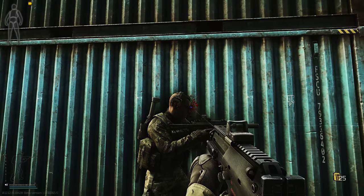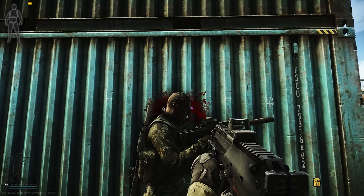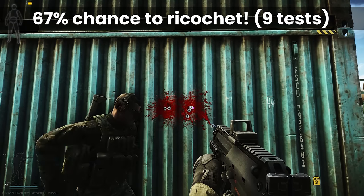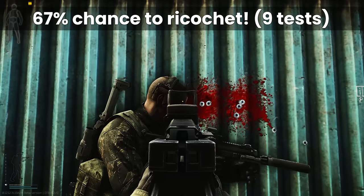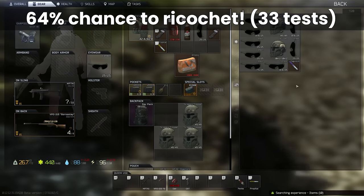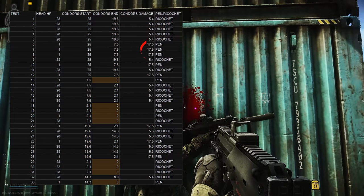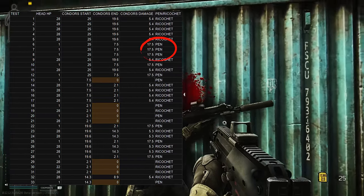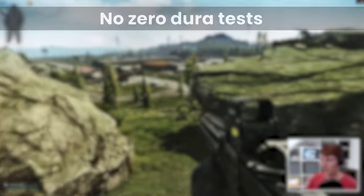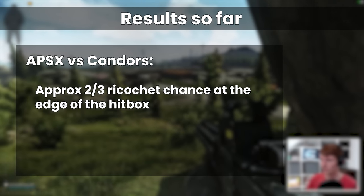Due to the issues with getting a constant angle, the most consistent way to test the ricochet chance is at the maximum angle possible. This means we need to clip just the edge of the hitbox. Doing so in the first set of testing data, we had a 66.6% chance to ricochet the APSX using full durability Condors across nine tests, which is super high. We conducted a further 33 tests using various durabilities of glasses — some full and some lower — which came out to 64%.